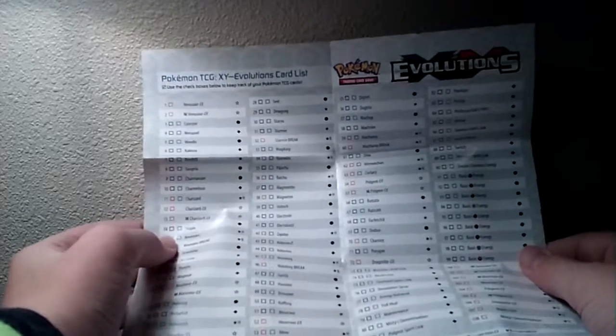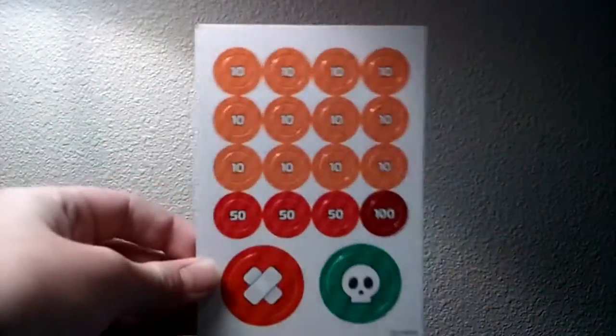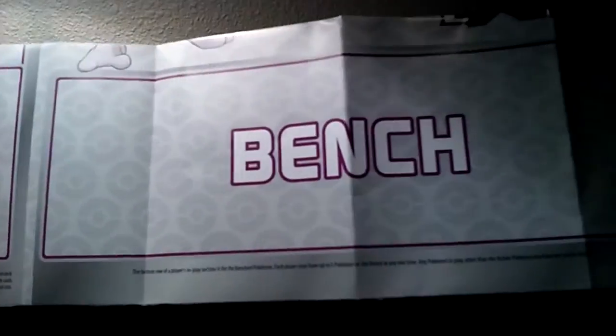I hate unfolding these things. The Pokemon — oh my gosh, there's a Magikarp? That's absolutely amazing — just kidding, that's not my favorite Pokemon. More damage counters. I just folded the bottom halves. Good look at the Mewtwo prize cards. If I just flip this over — I should've done this last time. Bench, you have your discard pile over here — this is just a way better look.